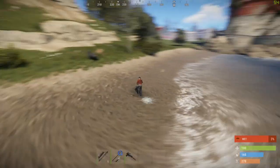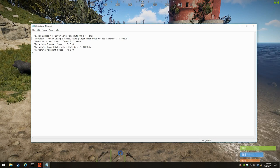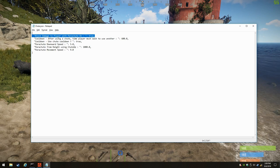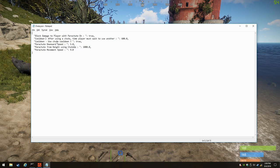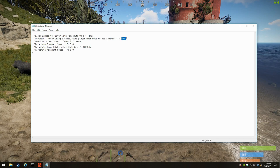Quick overview of the config, which is not much. By default it does block all damage to players while they're using Shoot — very good idea. I probably wouldn't turn that off unless you already have something controlling god mode, because it gets crazy if you don't. You can also add a cooldown — enable the cooldown so players can use the parachute again after 600 seconds, which is 10 minutes, and it's set to true by default.